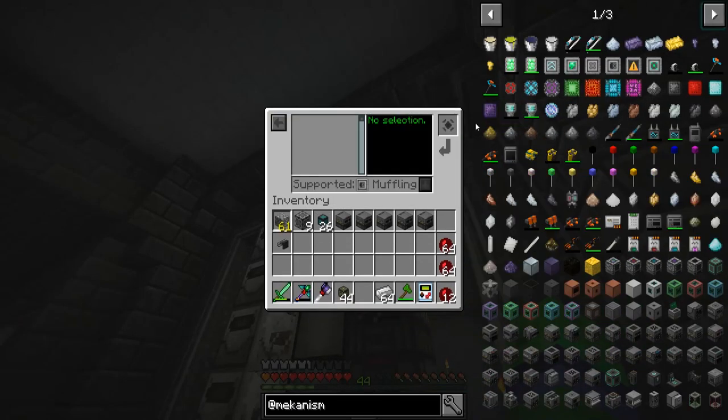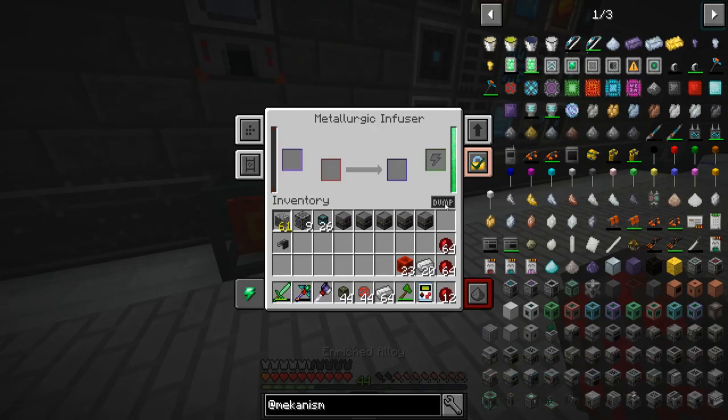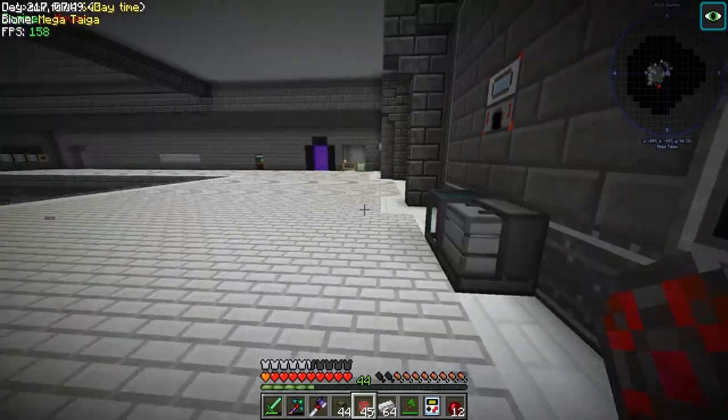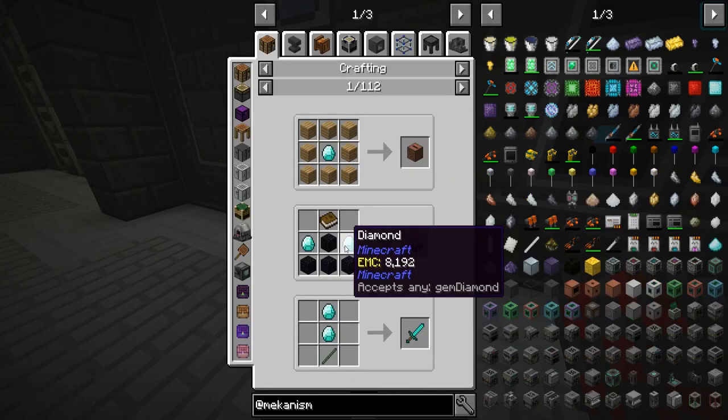Max is 10 times faster. So let's have a look — how much RF? 200 RF per tick for one machine. Jeez Louise, that is crazy. These guys are going to be nuts, because you can put all the same upgrades in here.